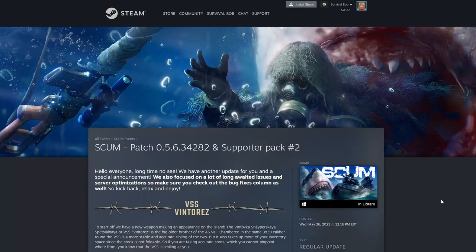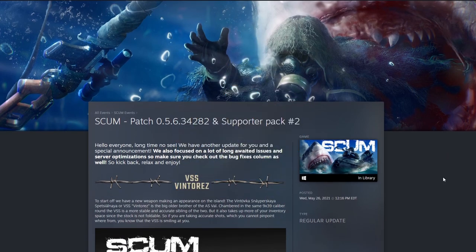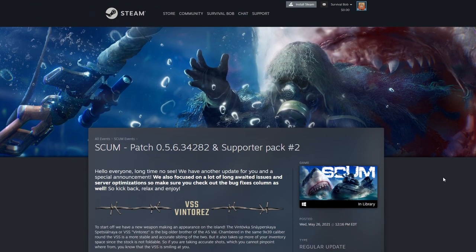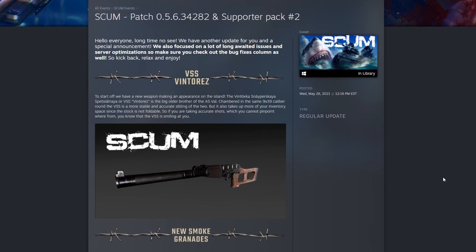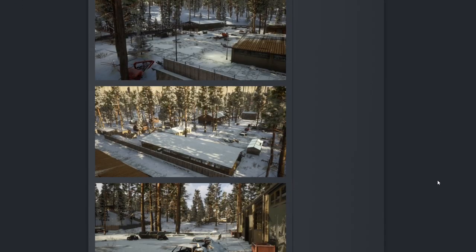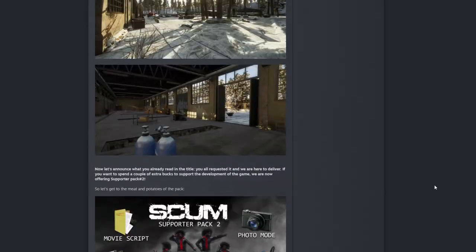Hey guys and welcome to SCUM. This is Survival Bob and we've got a new update from SCUM patch 0.5.6.34282 and supporter pack number two. If you're new to the channel please hit like and subscribe. I am Survival Bob and when I play games on my channel I tend to read the patch notes, so welcome to Reading with Bob. Let's take a look and see what they've got — it looks like a pretty good amount of stuff in this one patch.